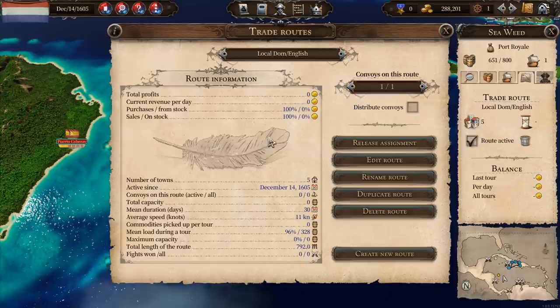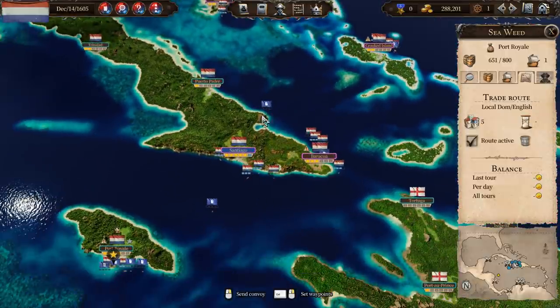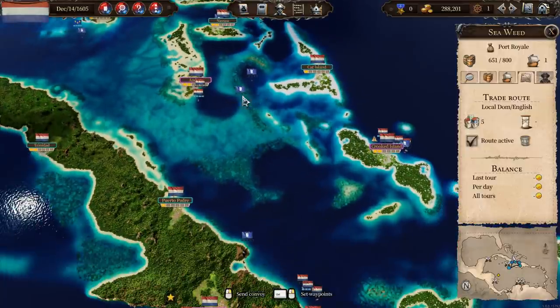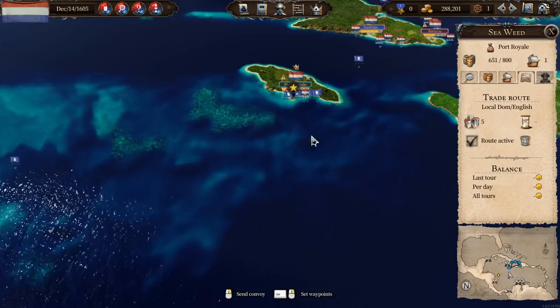Now a lot of people have said about why don't I click on 'distribute convoys.' I tried this when I was learning the game and I found it appeared to do nothing. Also I don't have huge volumes of ships sailing around here. I think if that thing does space the ships out, you're going to get ships sitting in port waiting to sail out, and time is money — I want my ships on the move. Those are the several reasons why I'm not using that.